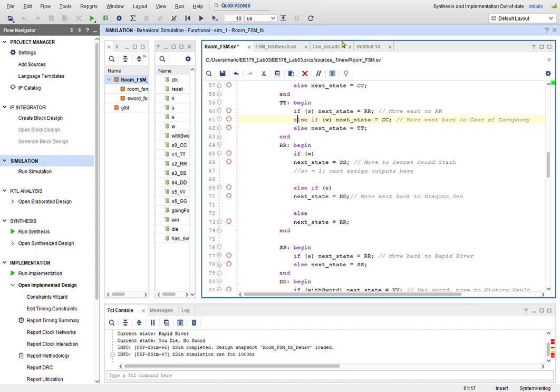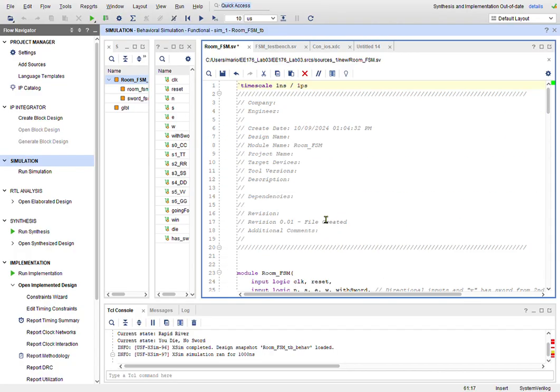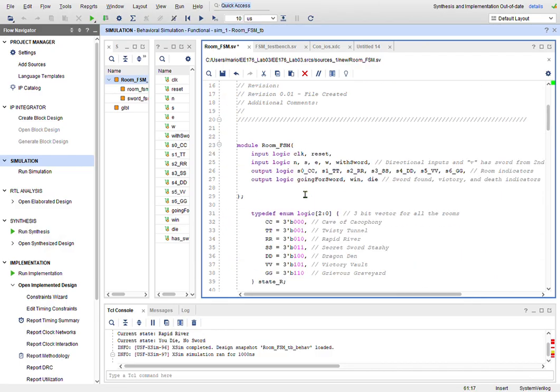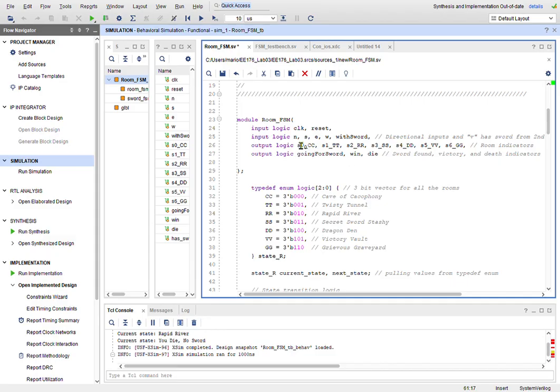This is the source code for my Room FSM and my Sword FSM. I have inputs for clock, reset, and directions, with 'with_sword' as an input and 'going_for_sword' as an output, plus 'win' and 'die' as outputs. I couldn't figure out how to show state locations in the simulation waveform or on the FPGA, so I ended up adding extra outputs to indicate which state I'm in.